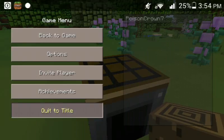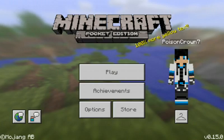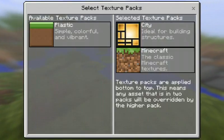Let's go and test out the city texture pack. Okay, manage — take off the plastic, put in the city.